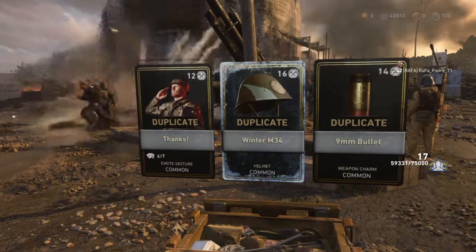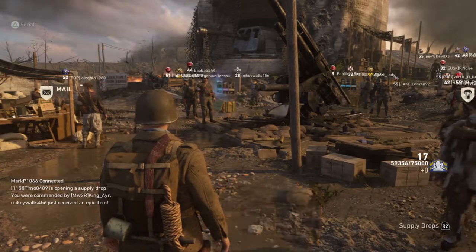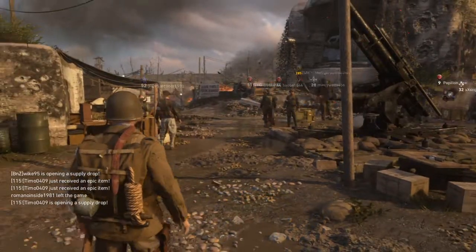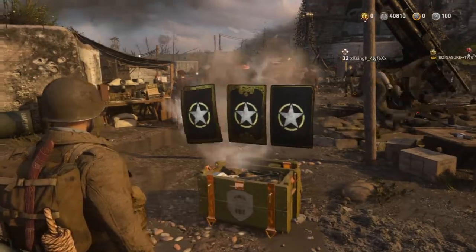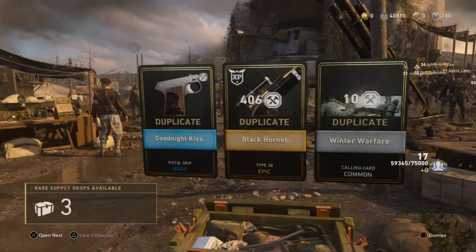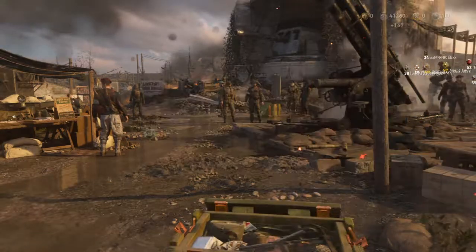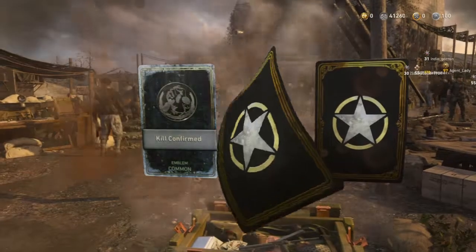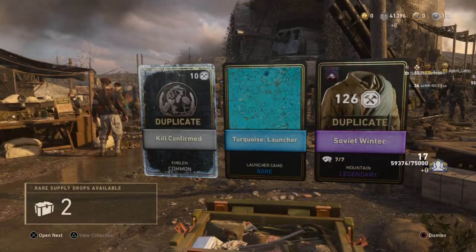Alright, so that's all the standards — we've got a heroic and a new epic weapon out of the standards. Black Cornet, the Type 30 here, epic — already got it. Turquoise launcher, that's pretty cool, ain't got that.